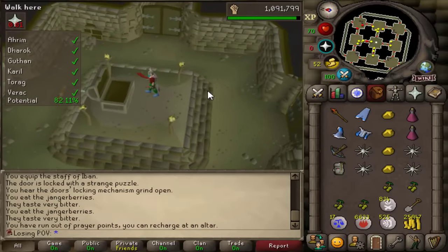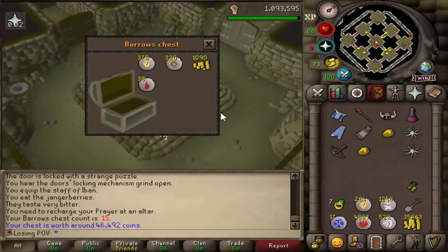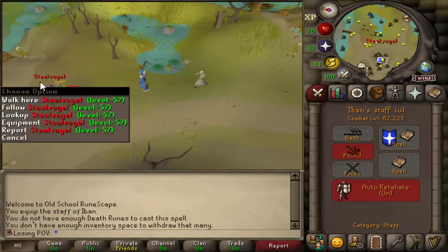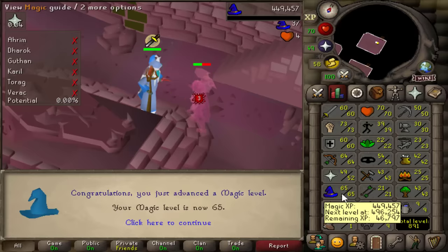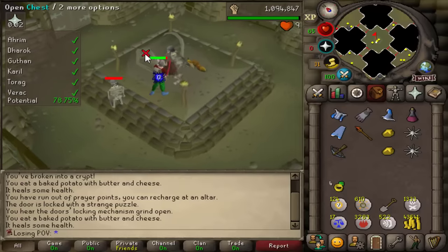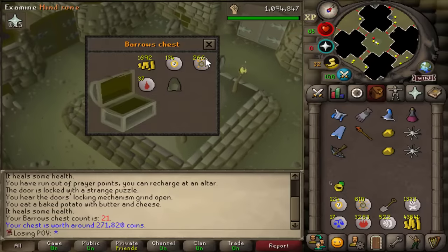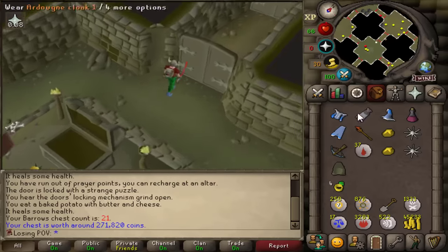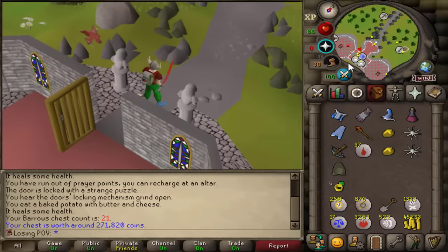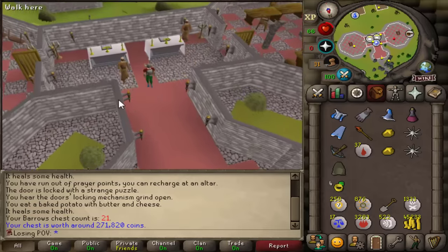Let's end the video with a Barrelchest top. Nothing, nothing, nothing, nothing. What am I looking at? Is that a Granite Hammer? It's a beast! And that's 65 magic. Another chest — wait, is this actually good for the final fight? No, it's absolutely not good. Why an Ahrim's hood? It's our first item, I should not complain — it could potentially be a magic helmet for the final fight.